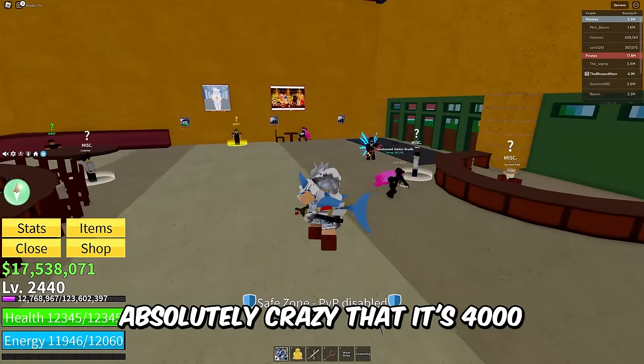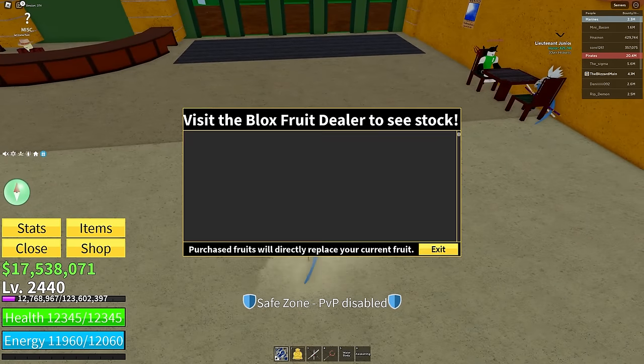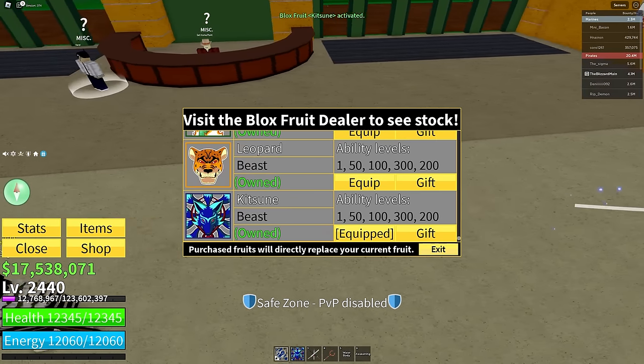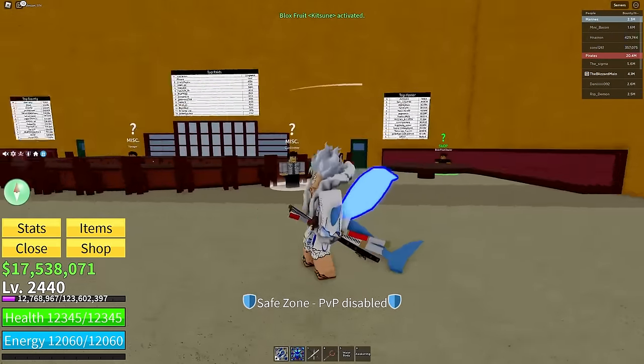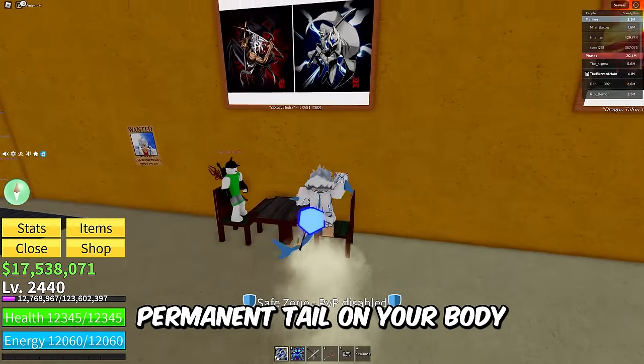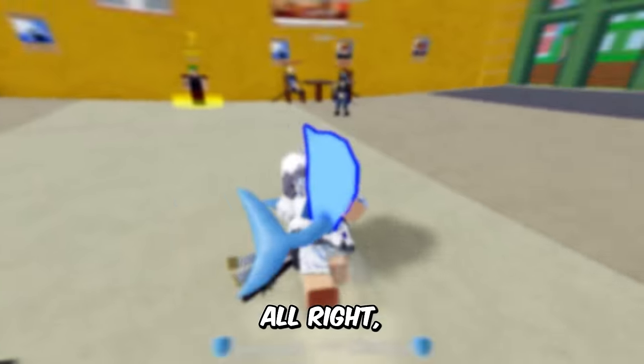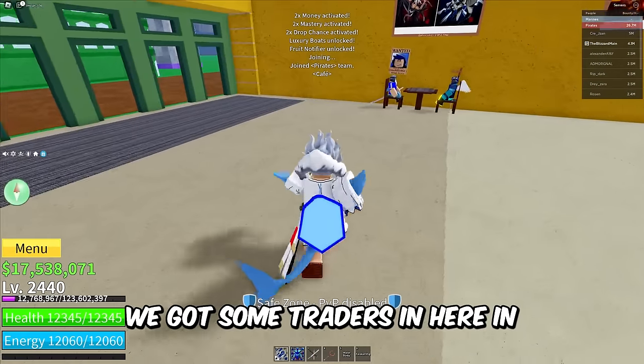It's absolutely crazy that it's 4,000 Robux. Katsune is really good though — let me equip it right now. Look at this: Katsune fruit! Oh yeah, I have a tail — a little tail on my body so everyone knows you have Katsune and you get targeted. All right, we're in the next server.